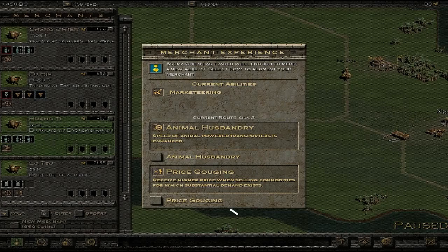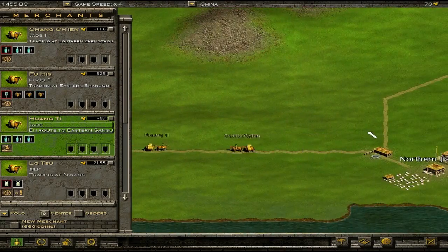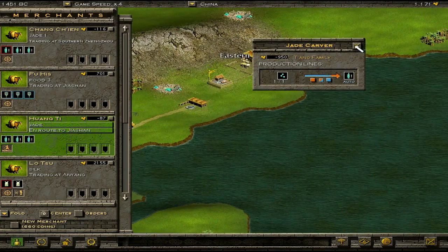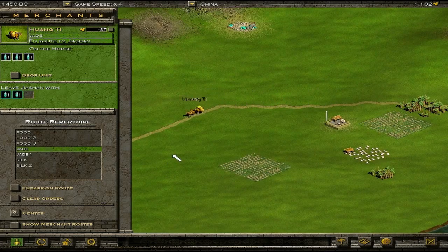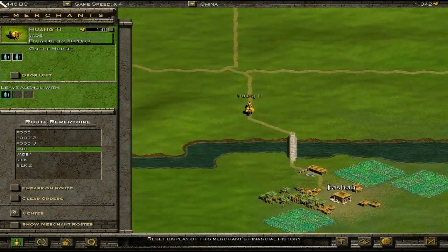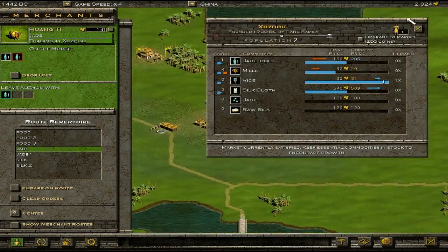I'd like to see the correlation between your performance when you're not doing a let's play and your performance when you are, because I swear I'm better at this game than I'm letting on. The money's come back. A minor hiccup. Rather than oversupplying three cities and not supplying any at all, I'm going to equally distribute the jade this time. And that way profit lies — theoretically.